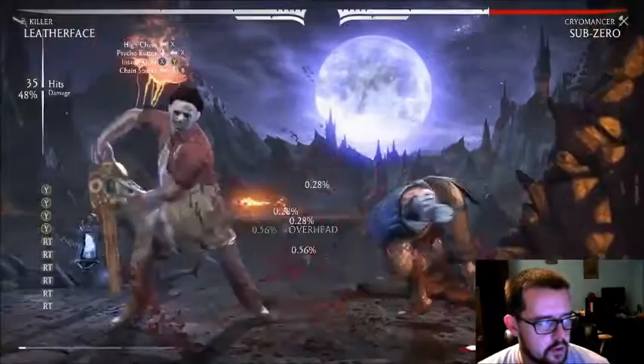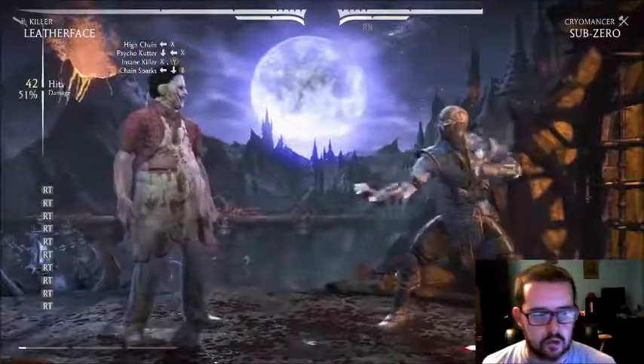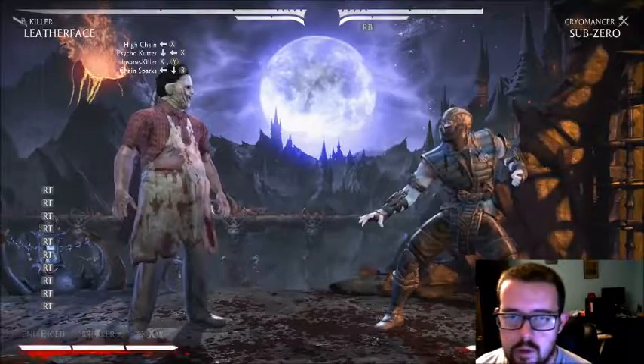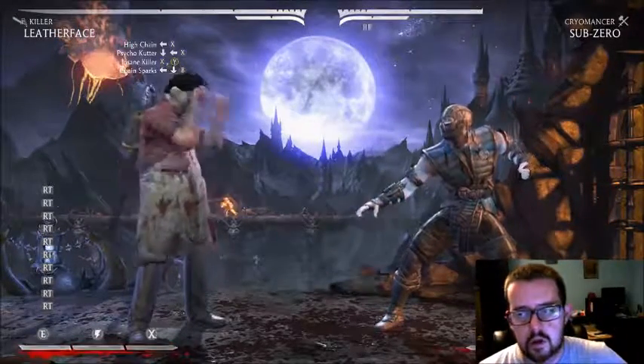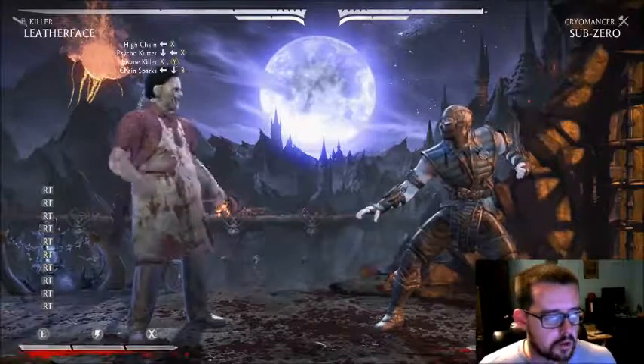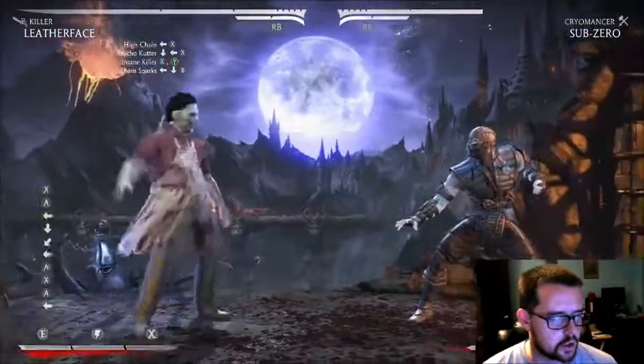I just missed the jump in — if you hit that it'll be 52 percent. So that's how you get 52 percent with three bars. Basically when you play Leatherface, your main tool is cancel every string into cycle rush.